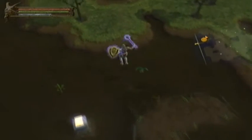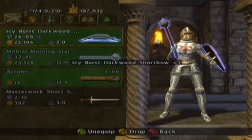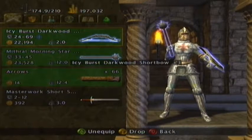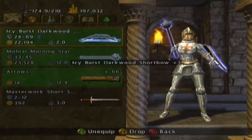I have explored a little bit because I wanted to test my new gear. My new gear is an AC Bust Darkwood Shortbow plus 3, so it does 24 to 69 damage with the possibility to freeze an enemy, which is awesome.